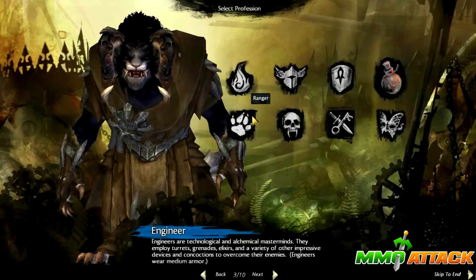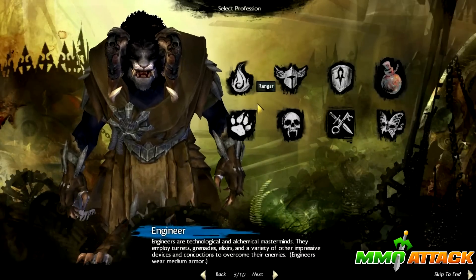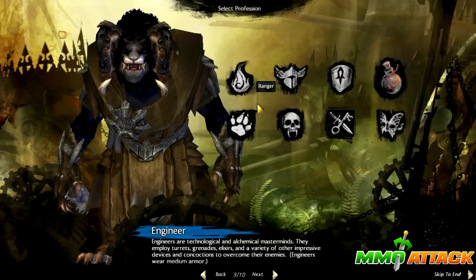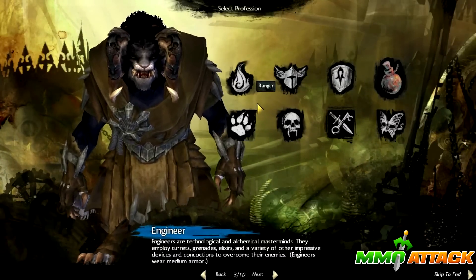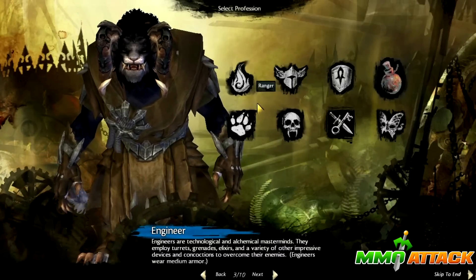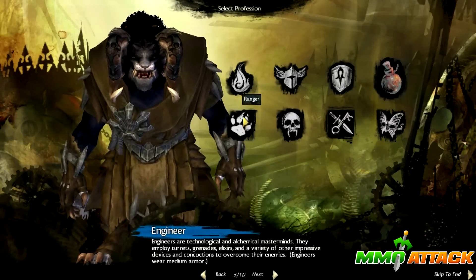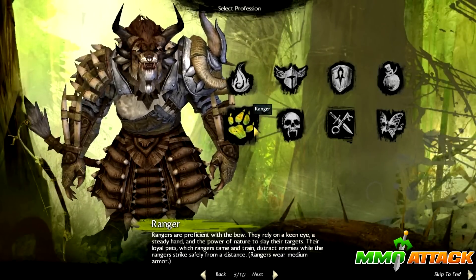And that's one other thing - the Asura and the Sylvari are not playable right now. Maybe they will be in another beta weekend. And if they are playable, I will make one video of each race showing you guys the customization there as well.